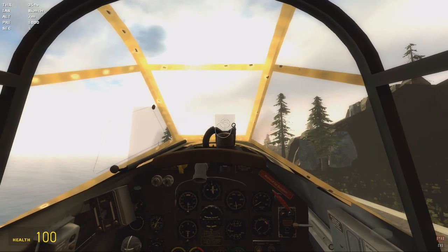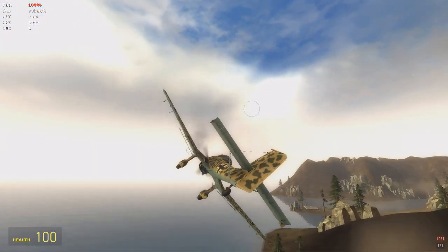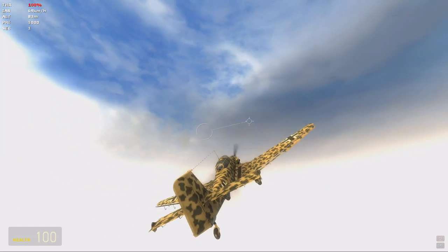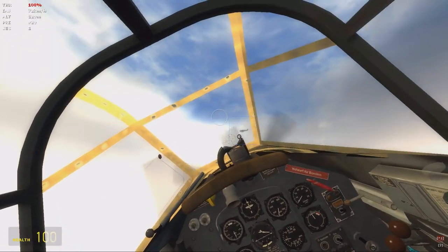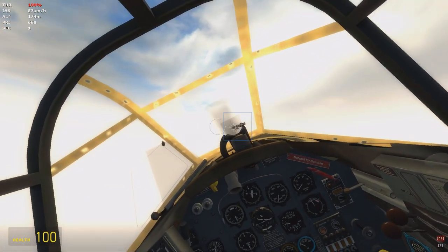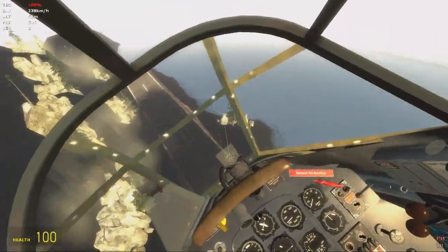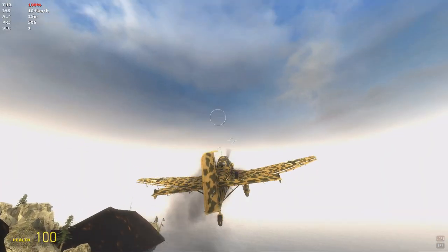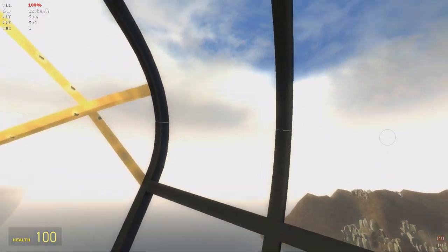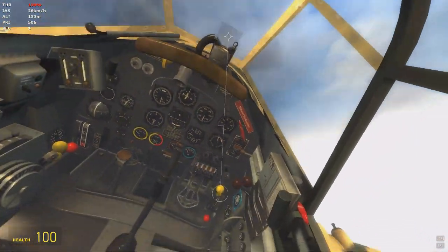The Ju-87 R2 has the famous dive siren. This doesn't have the landing gear retraction key, but in Space you can usually take up your landing gear. This has the siren. Let us do a World War 2 dive bombing run. Yeah, we messed up something there.